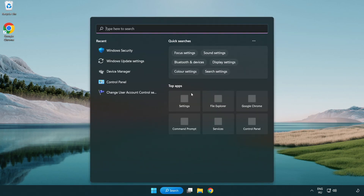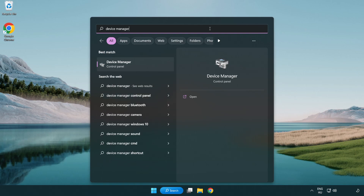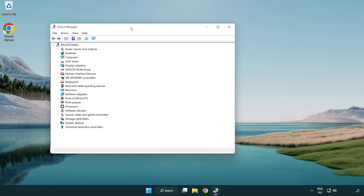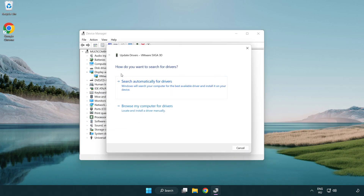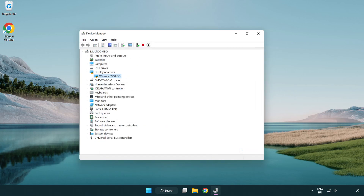Click the search bar and type Device Manager. Click Device Manager. Click Display Adapters and select your display adapter. Right-click and update driver. Search automatically for drivers. Wait for installation to complete, then click Close. Close the window.